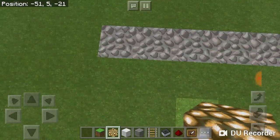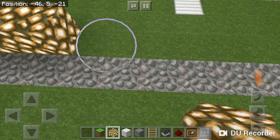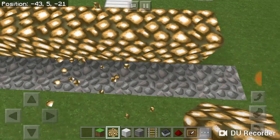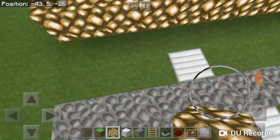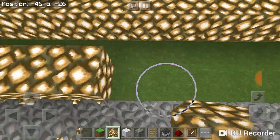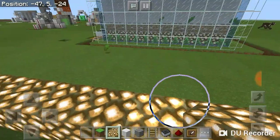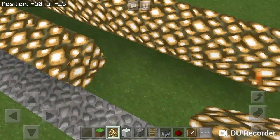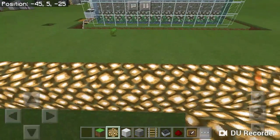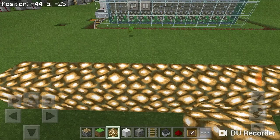Now what we're going to do is put glowstone here so we can light this thing up — you don't want any mobs to spawn. Just because you're adding water in it makes it spawnable, so you want to make sure that you light this thing up. You don't want any skeletons spawning in here.